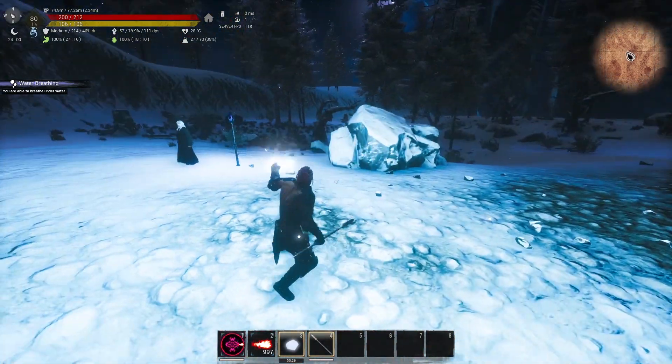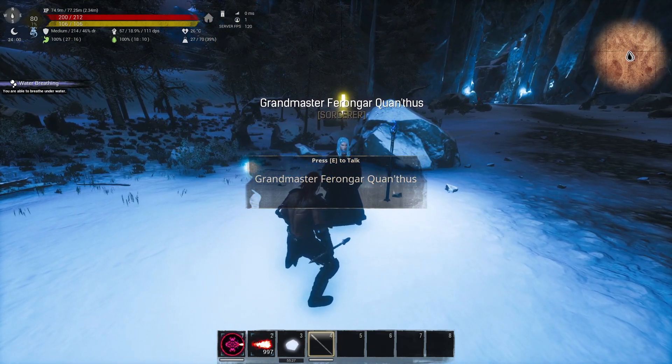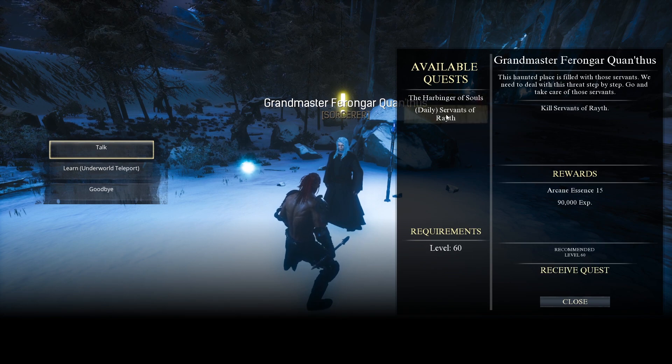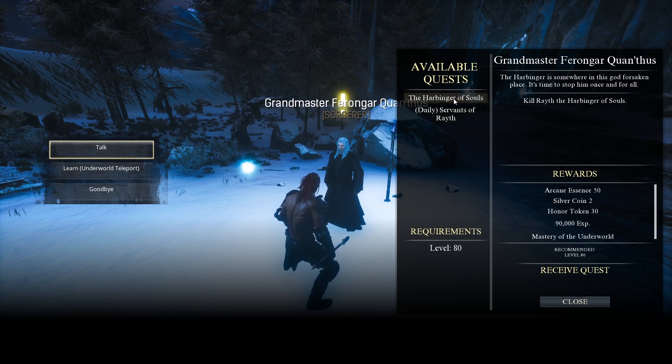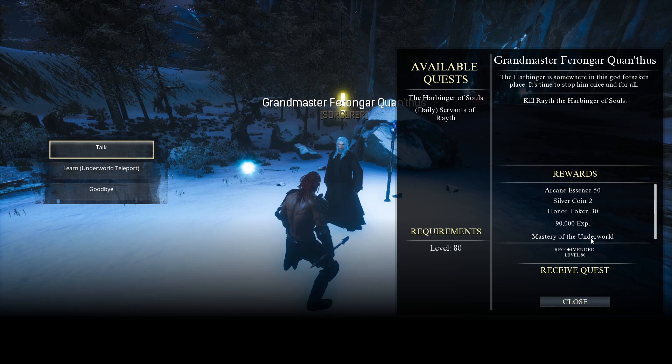And now you get in — this is the underworld. The very first person you're going to see there is Grandmaster Ferengar Qantas. Click on him and you will see a daily as well, but this is not going to give you souls. This one is what you actually want: Mastery of the Underworld. If you're able to do this quest — and again, it's level 80 — you will be able to craft Zynares as a pet.